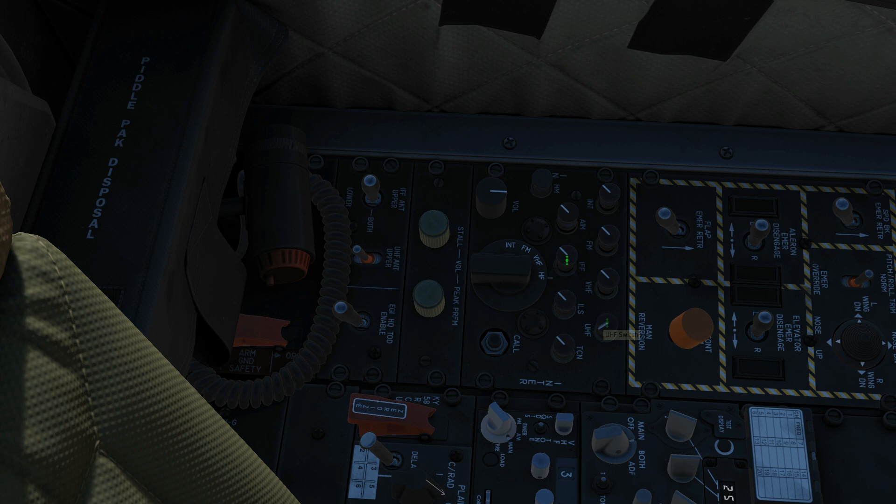IFF volume — not going to be modelled in DCS. ILS radio selector and volume — you're going to hear beeps for the ILS identifier. And for the TACAN, same thing: on or off, volume up or down — you're going to hear Morse code for the TACAN identifier.